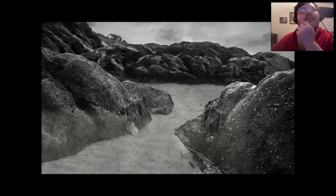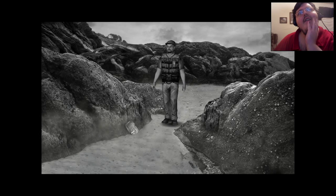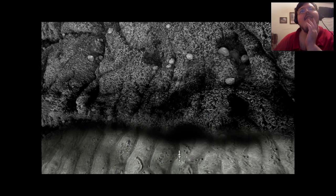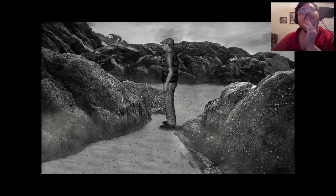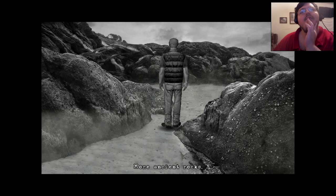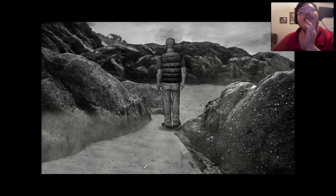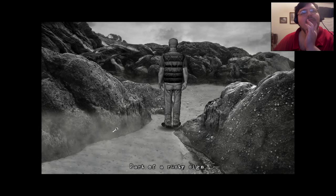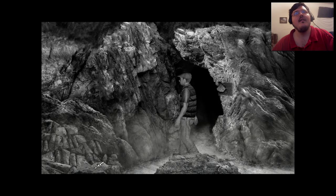So we didn't go this way — gotcha. This is our new area then. We'll take it, thank you very much. A fall from these rocks — smash. Good. No — a fall. More ancient rocks. This is a dead end — gotcha. Part of a rusty sign. So I'm assuming there's going to be one part that I'm missing — assuming.